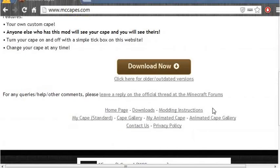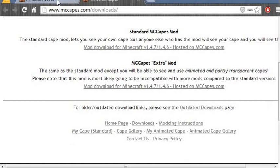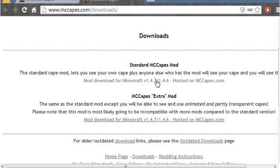Let's get started. Click Download Now. And if you're using any other versions, just click here for the older, outdated version. I have 1.7, so let's just do standard.